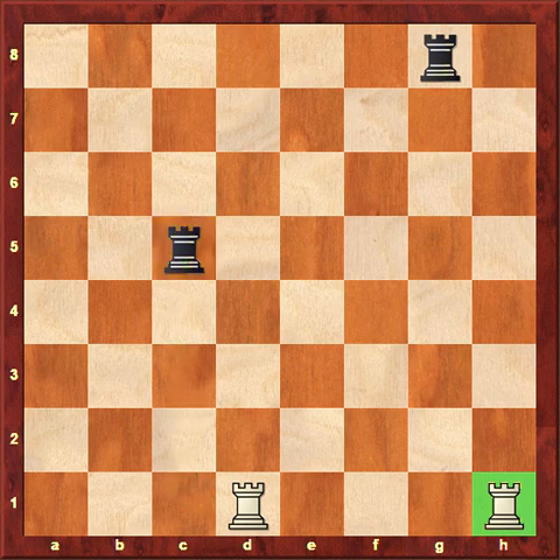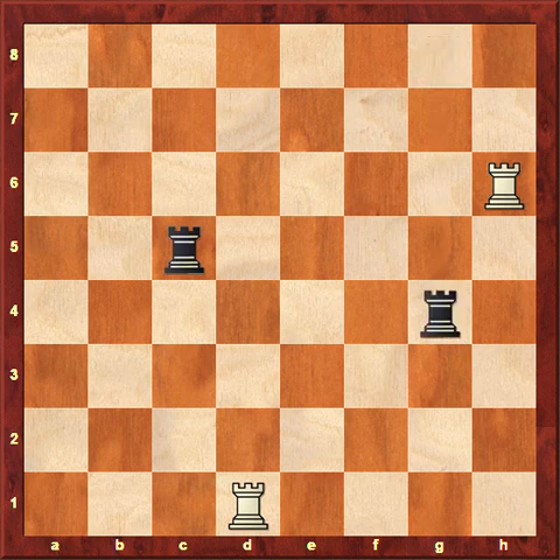I've got a couple of rook moves to walk through. As I say what they are, visualize on the board where the piece is going to move. The first move is going to be with a white rook: rook to h6. That rook moves in a straight line up. The next move is black: rook to g4. Hopefully you're visualizing that move — rook to g4.